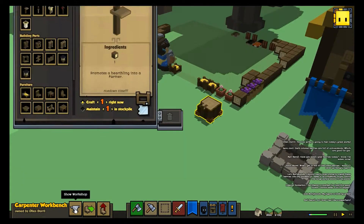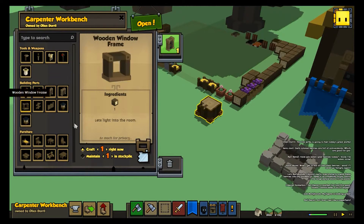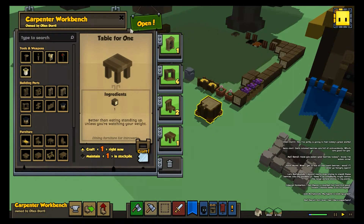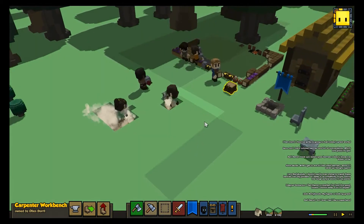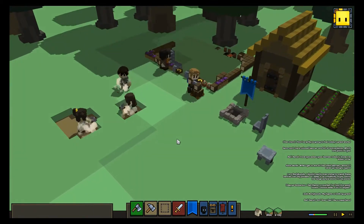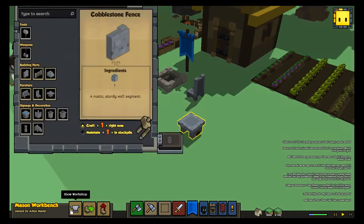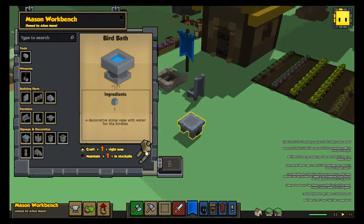Of course we need more doors and windows. Might as well make more furniture. Compared to the Carpenter, the Mason doesn't have as large an array of furniture, but can basically make a stone variant of almost everything. And we have a bird bath too, which we're gonna make for the birdies.